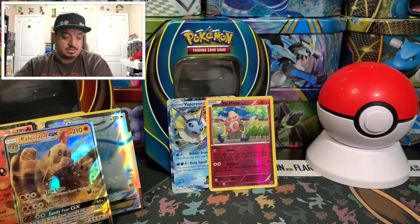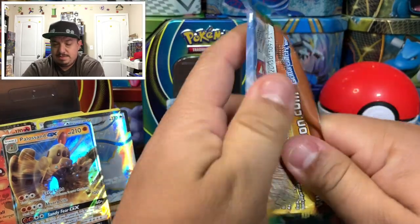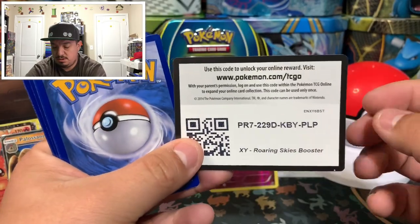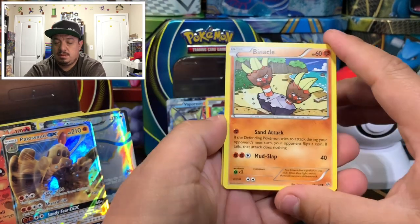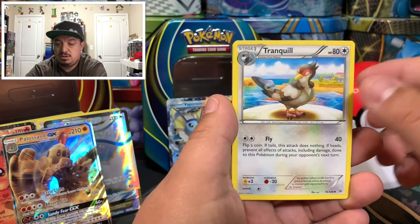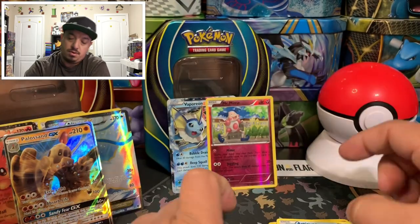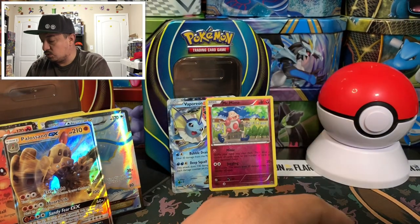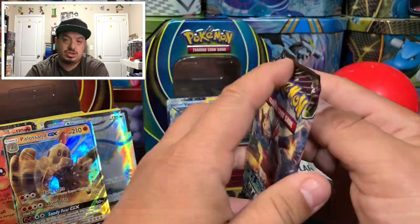Code cards probably didn't matter much back in those days. On to Roaring Skies with Latios on the front. Code card right there. We have Binacle, Gligar, Shuppet, Togepi, Nincada, Gliscor, Tranquill, Wally, Healing Scarf, and Articuno — rare non-holographic card. Articuno has always been one of my favorite legendary Pokémon — it's part of the originals.